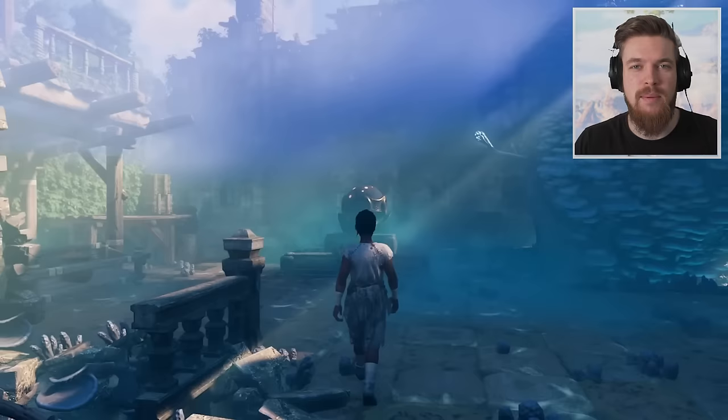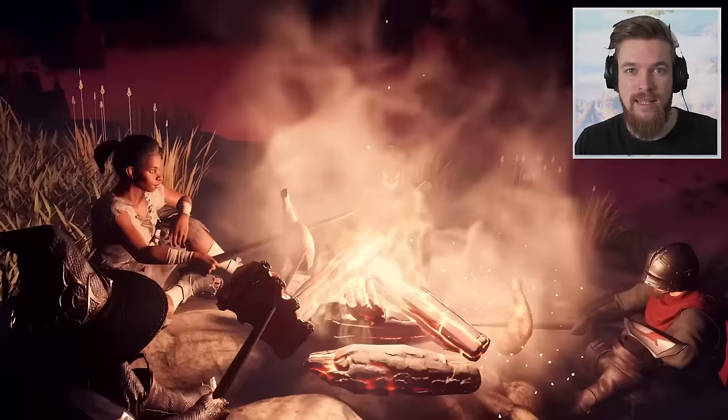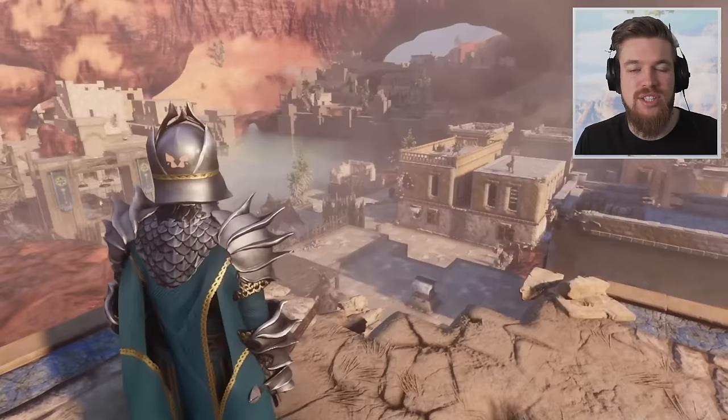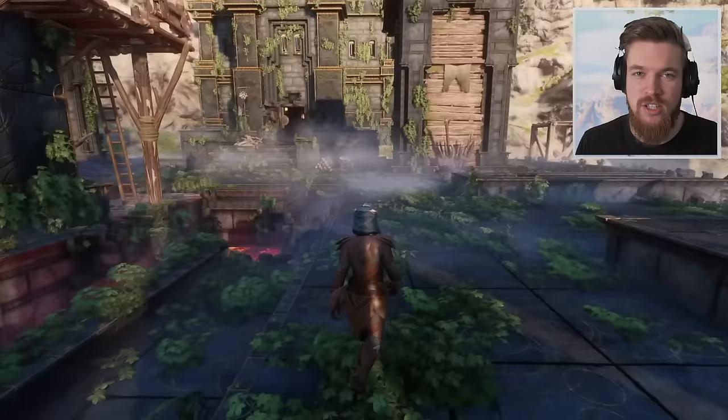Enshrouded is very similar to Valheim — it has huge boss fights, but it's actually different in many ways. For example, there's an entire skill tree where you can level up your character and become a ranger, wizard, healer, tank, warrior, barbarian, beastmaster, survivor, trickster, assassin, battle mage, or you can grab different perks within the skill tree.